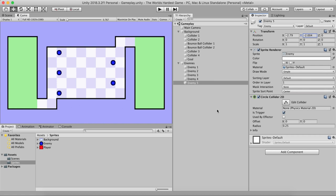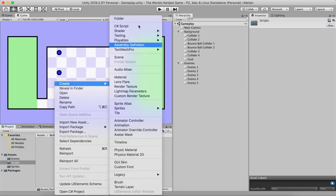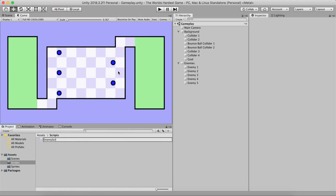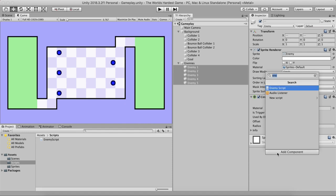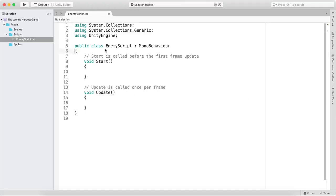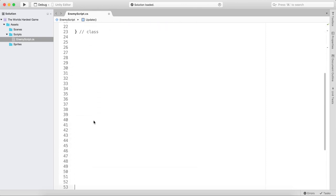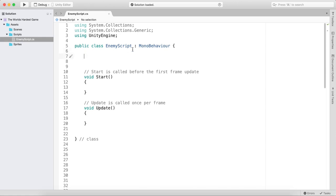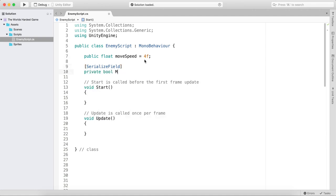Now we need to create a script for the enemy. Right-click in Assets, create a new folder called Scripts, then create a new C# script — this is going to be our Enemy script. I'll select all five enemies, go to Add Component, and attach the Enemy script on all of them. Double-click to open it in Visual Studio — or wherever you write your code.